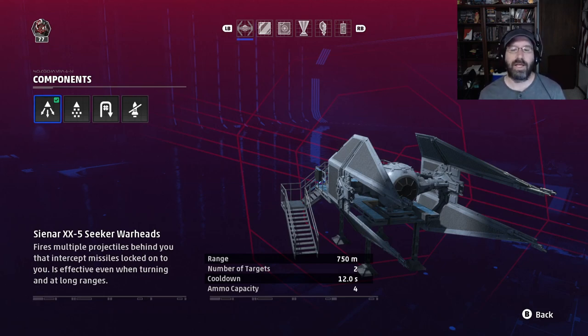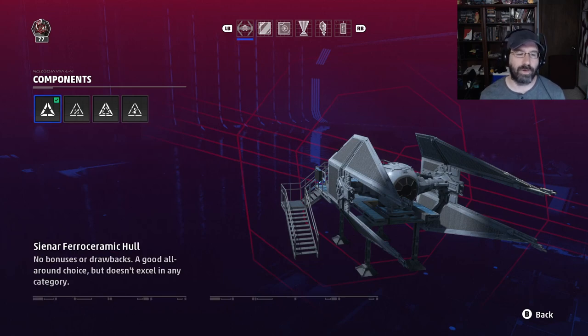That leaves the seeker warheads, which are honestly awesome. When you use this countermeasure, you fire out two mini missiles with a 750-meter range. Anything within that first red indicator ring — or closer — and you're going to counter those missiles and shoot them down. It can counter two missiles at a time. It also works great against mines, even before they've activated — as soon as a mine is nearby, just fire it off. The 12-second cooldown is respectable, and it has four uses, which is usually enough.